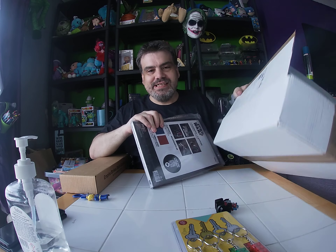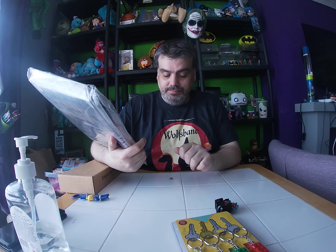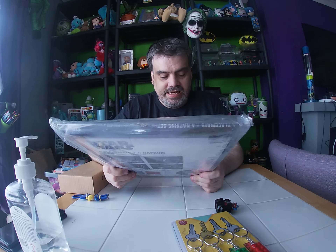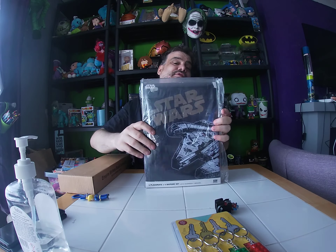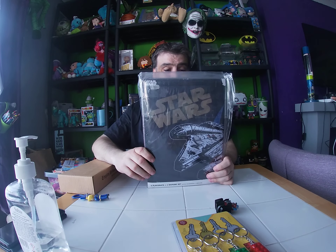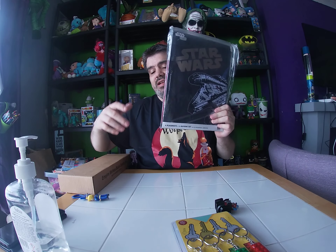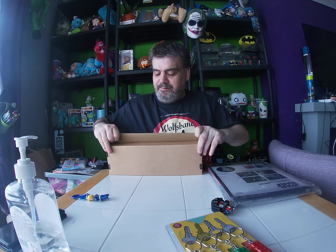Star Wars - why not just call this a Star Wars box? As you all know I'm a Trekkie so this should be going in my friend Birdie's box regardless. It's a four placemat and four napkin set for your dining room table. It's an official product so you're looking at about 20 quid for this - good value. I'll put it in the positive because it's a good value item.